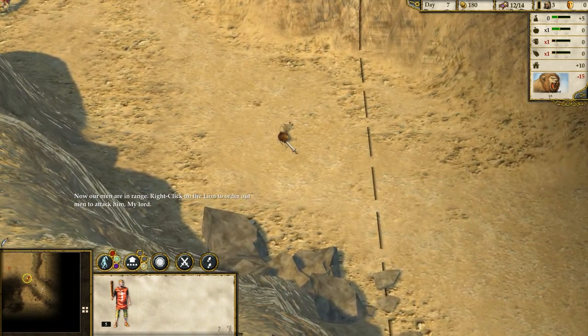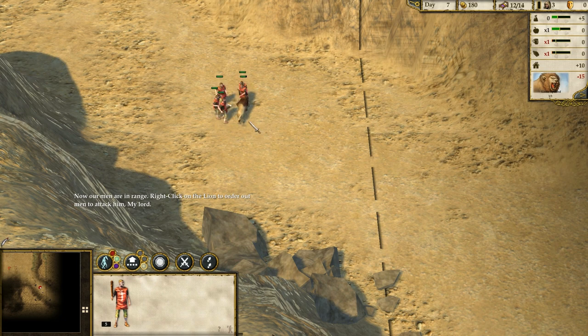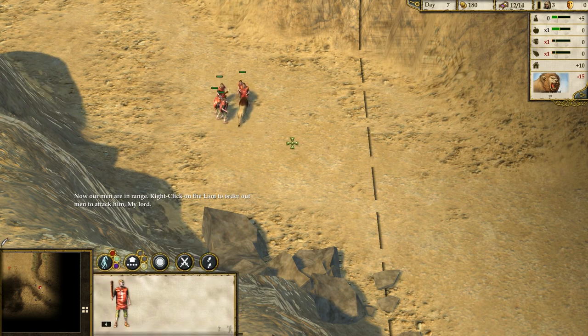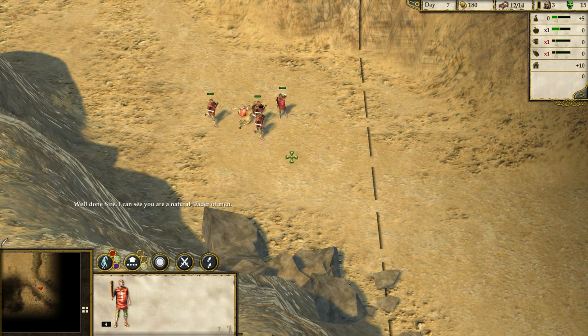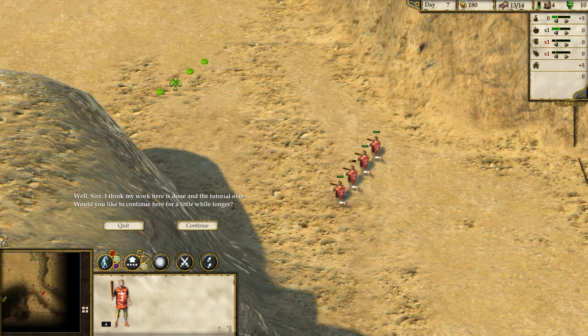Now our men are in range. Right-click on the lion to order our men to attack him. I would laugh if they failed in this task to kill a lion. One of the conscripts is now dead. Well done, sire — I can see you are a natural leader of men.